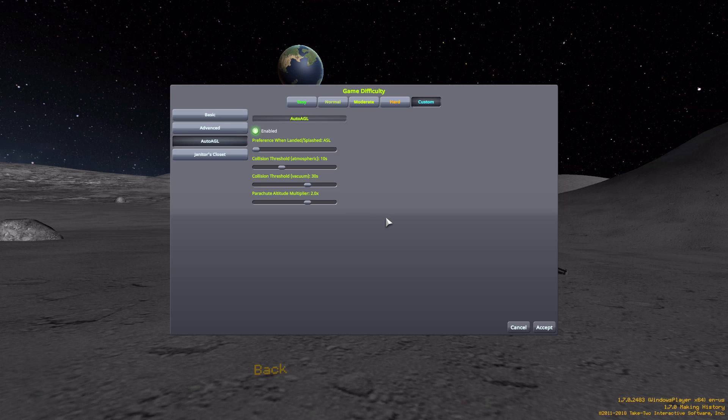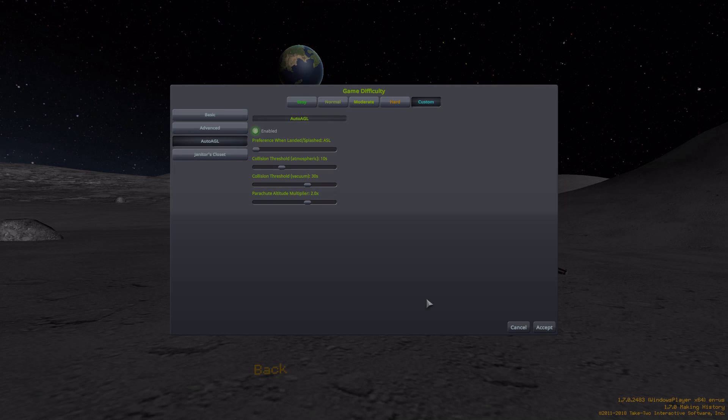And yeah, that is it for the Auto AGL mod. It's a pretty fun little thing — again, perhaps not the most useful, and you may like just manually switching between the two. But for me, I actually find it quite a nice, handy little tool. So if you'd like to check it out for yourself, which I would certainly recommend, you can have a look at the link in the description as per usual. But that is going to be it for today, my friends. I hope you all have enjoyed and that you do come back for the next. Until that time, thank you for watching, and as always, have a good one.